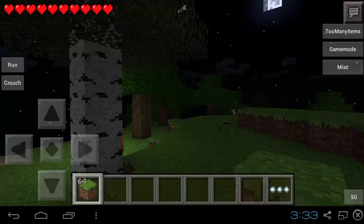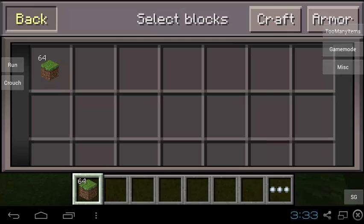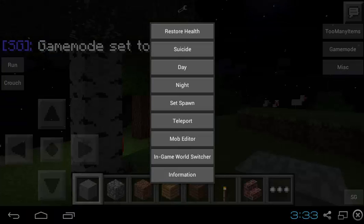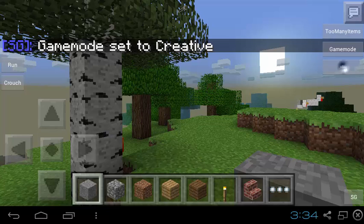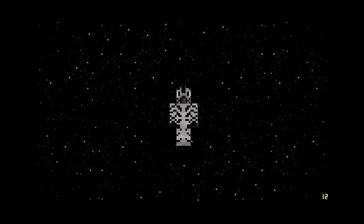Add the item and it will give you that. You can also change your game mode from Survival to Creative, go into creative, restore your health, suicide, set the time to day, set the time to night, set spawn, teleport, mob editor, in-world game, in-game world switch, and information. I hope you enjoyed — bye!